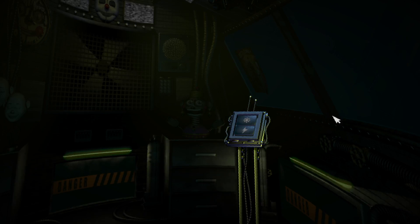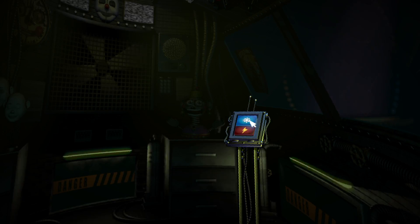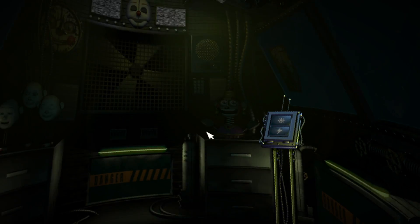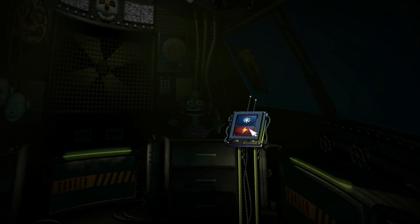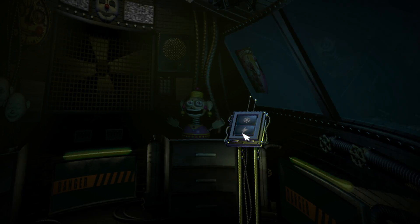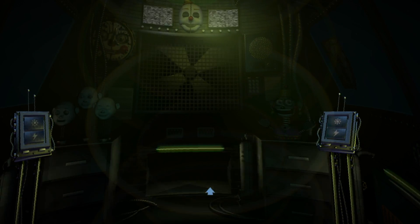View the window to your right. This is the Funtime Auditorium, where Funtime Foxy encourages kids to play and share. Try the light — let's see what Funtime Foxy is up to. That noise is so creepy. Looks like Funtime Foxy is taking the day off. Let's motivate Funtime Foxy with a controlled shock. I don't even know what I just saw. Let's try another controlled shock. What was that? Was that, like, blue boys? Hello. Looks like Funtime Foxy is in perfect working order. Great job.